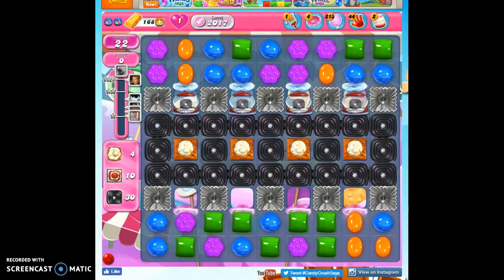Hi friends, this is Susie with Candy Crush Guru here to help you solve the puzzle of level 2017, where we have 22 moves to collect these 4 popcorn, these 10 frosting, and the licorice twirls — 23 that are on the board, plus 7 more that are going to come from these dispensers.